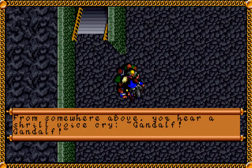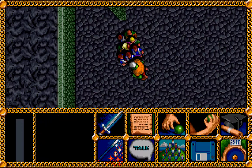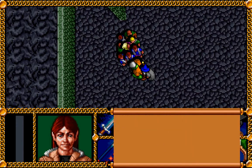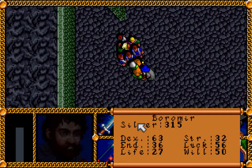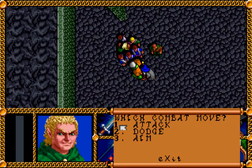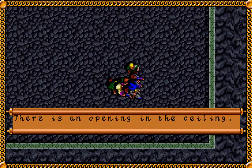We can start climbing the tower here in the middle of the lake. From somewhere above you hear a shrill voice cry, 'Gandalf, Gandalf.' We get attacked by an Ologhai here, but thankfully it's only one, so we should make pretty short work of him — that is, if we're standing close enough. We know that those brown birds we found called for Gandalf, so maybe we'll find another one here.